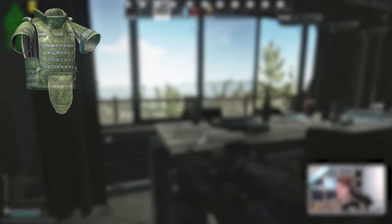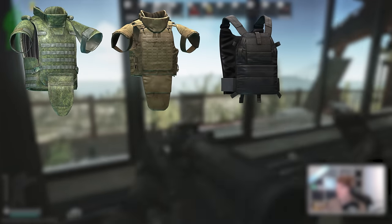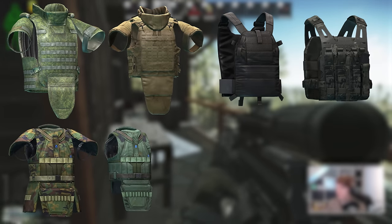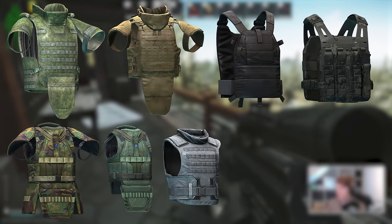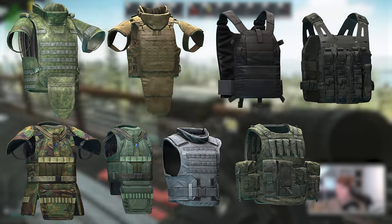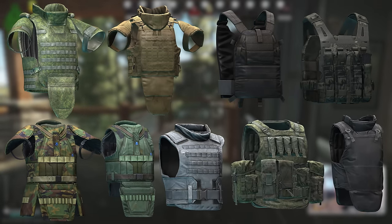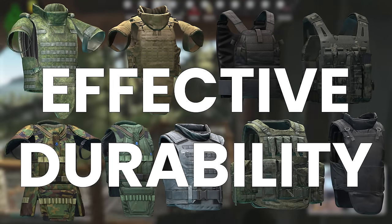Back to the armors — we're going to start at the top and work our way down through the protection levels, i.e. class 6 first with the highest effective durability. As a reminder, the in-game durability isn't enough to tell you how good an armor actually is; you need to take the material into account too, which is called the effective durability and is listed here as well.